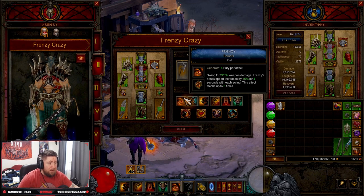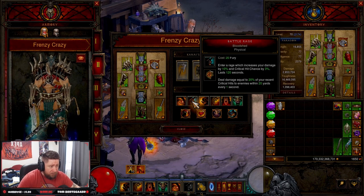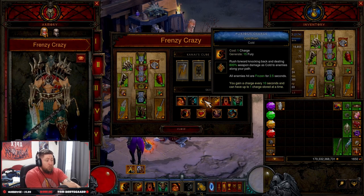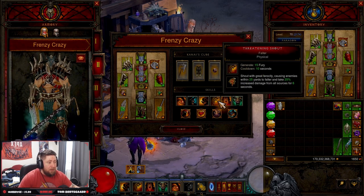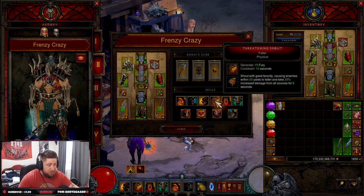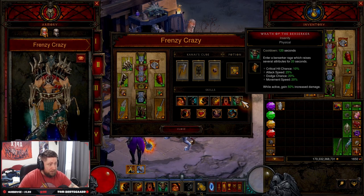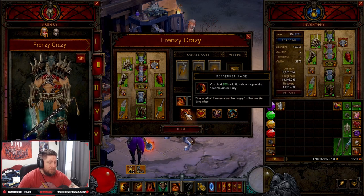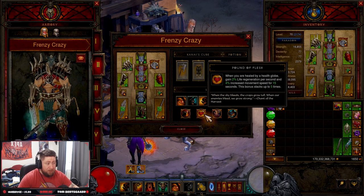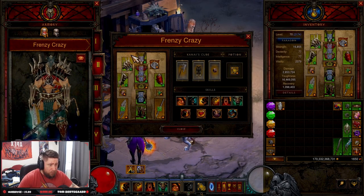This is a cold build. Frenzy with Berserker gives 6 fury per attack and attack speed stacking up to five times. Bloodshed deals AoE damage and critical hit increase over 20 yards every second. Ferocious Charge with Cold Rush freezes enemies for the additional stun proc. Threatening Shout makes enemies within 25 yards take more damage from all sources. War Cry with Veteran's Warning gives more armor and dodge chance. Wrath of the Berserker with Insanity increases damage, attack speed, and movement speed. Passives: Berserker Rage for damage increase at max fury, Pound of Flesh for movement speed from orb pickups, Boon of Bul-Kathos for cooldown, and Rampage for more damage.